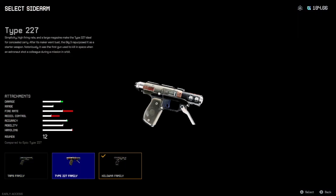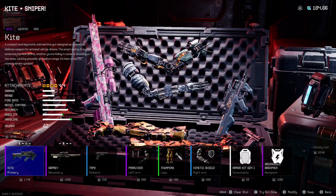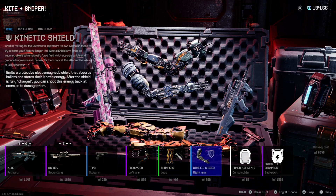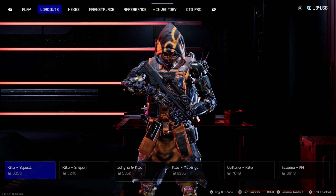I should probably switch this out because I like the Tap 9 — the Tap 9 is pretty good and it's meta in the game right now. I have the Paralyzer arm. I used Thumpers early on and then switched to Roadrunners. Kinetic shield, and that's it for the Kite and Sniper setup.